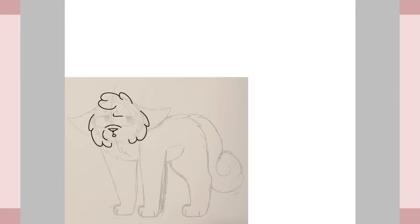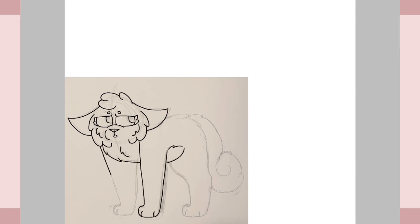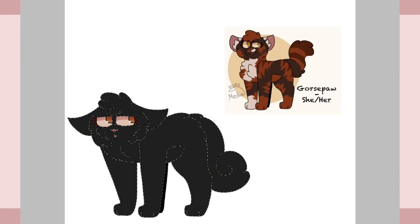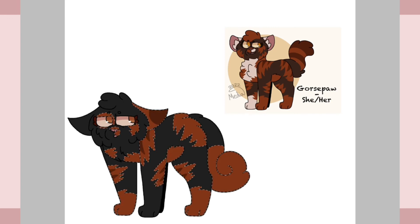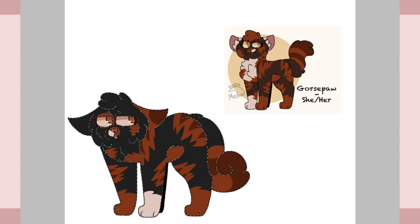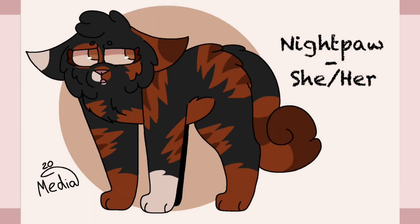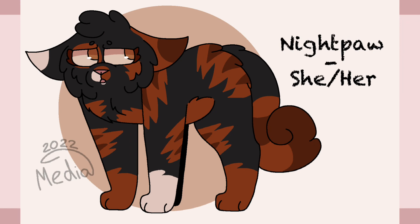And finally, we have Nightpaw. She was described as a black and red mackerel tortoiseshell she-cat with short fur and copper eyes. She's the sister of Gorsepaw and one of Starlingheart's kids. Her mentor is Embertail and she really enjoys training with her. She is quickly becoming an excellent hunter and is known for bringing back prey every time she's on a hunting patrol. Nightpaw was almost made into a medicine cat apprentice, but she didn't feel like it was the right path for her and was instead made into a warrior apprentice.